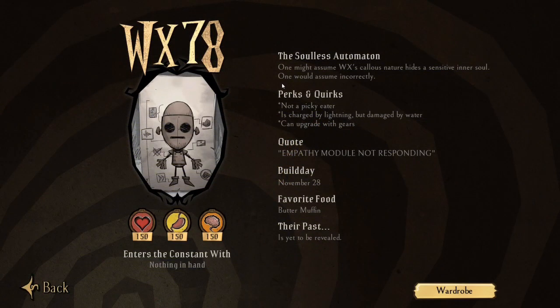WX-78 is the soulless automaton — he is a robot, as we can see on the left side portrait. His health is at 150, his hunger is at 150, and sanity at 150. But do not be fooled — he can upgrade himself with gears. His best perk is the gear upgrades, and his worst perk is rain, but the rain can be easily negated.